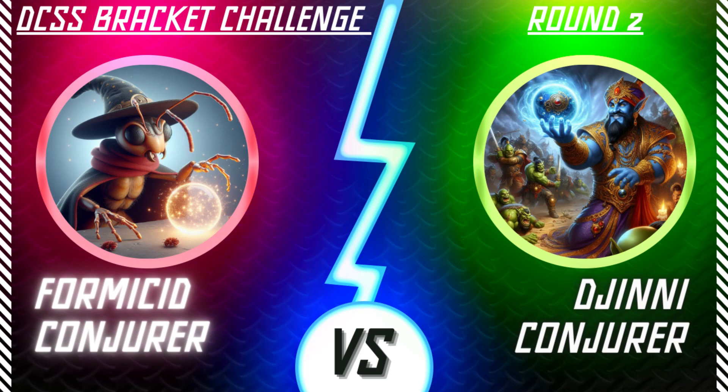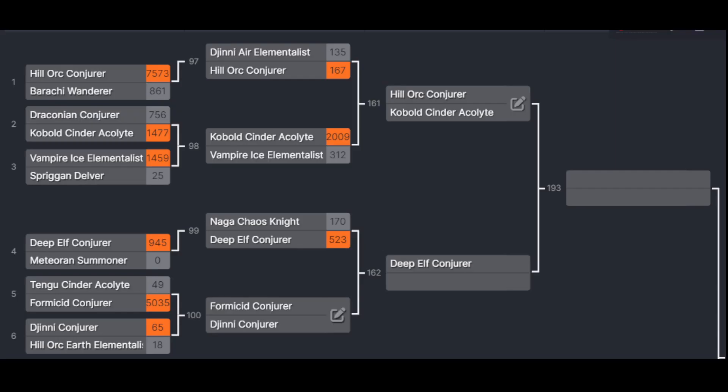Hey internet friends, welcome back. This is match four of the round of 128 in my DCSS All Species All Backgrounds tournament. We have a Formicid Conjurer versus a Gnoll Conjurer — two Conjurers, one episode. The Gnoll seems like an odds-on favorite given spellcasting is in their DNA, but you never know how the dungeon will lay out.